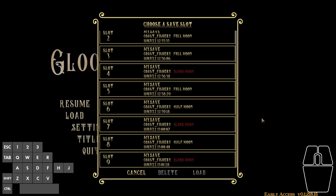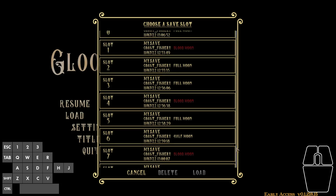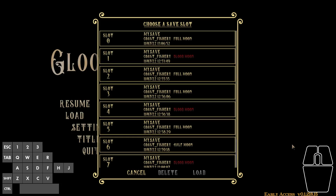A third option is to deny access — to say you can't start a new game when all of these are full — and ask the user to delete an existing save file before they start a new one. Any of these options should work fine for preventing players from inadvertently overwriting progress they've made.